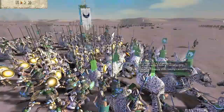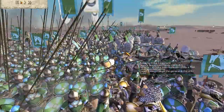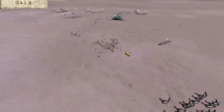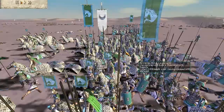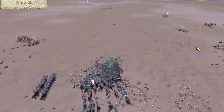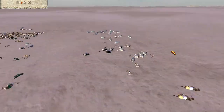Now I get complete encirclements on pretty much all sides, and I finally kill his General there and route him. This is definitely not my best micro work, but I'm still up. I still know what I'm doing when I'm playing — it's just my micro is not up to speed.